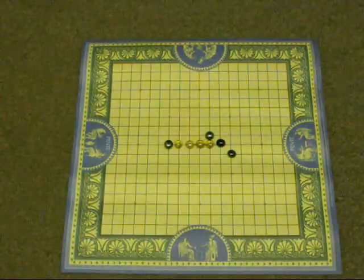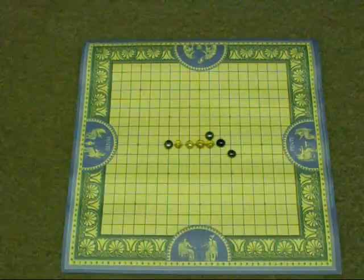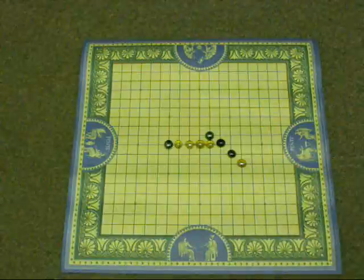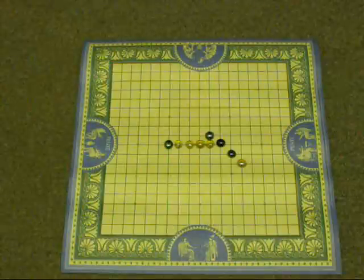If you've ever played any five-in-a-row game like this — there are others besides Pente that you can actually play with the Pente board, since they all use basically the same pieces — any five-in-a-row game, you know that getting four in a row, you're basically doomed. So as yellow, I'm going to block them here, and play continues on like this until one person tricks the other.